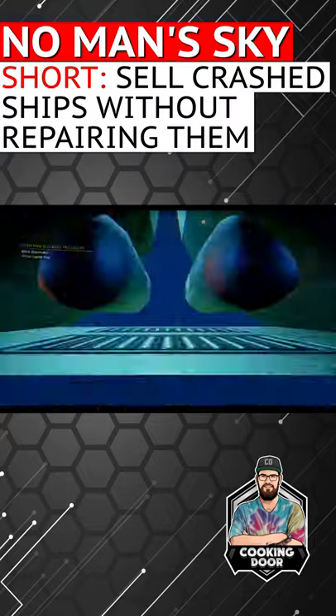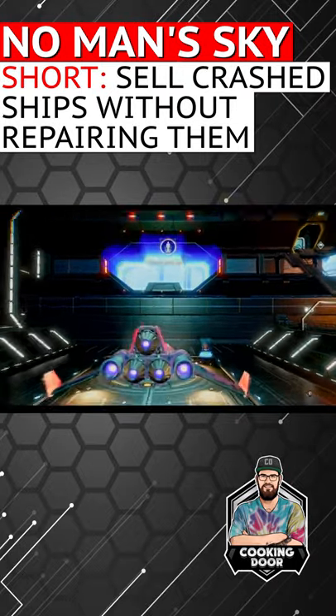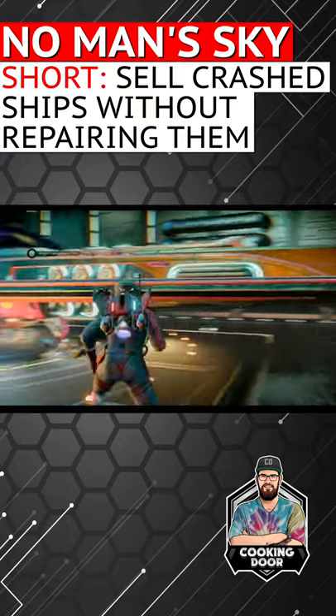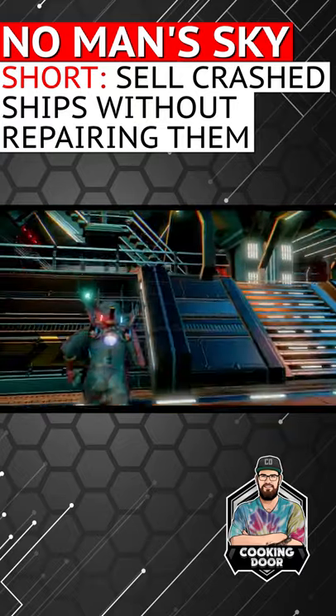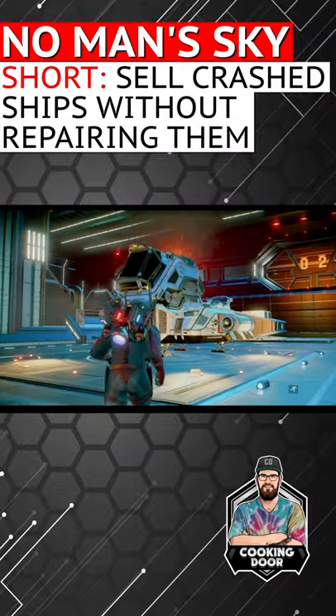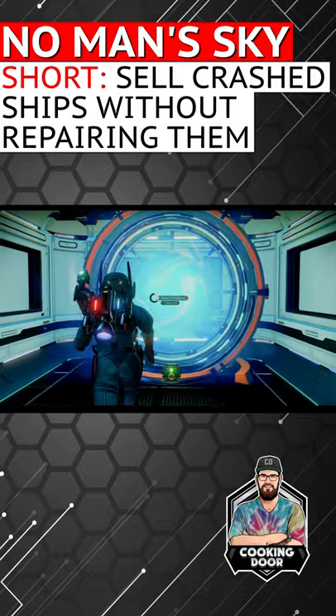Enter your freighter and reload the autosave that was just created. When you're back in, the crash ship should be parked in your freighter. Get in and out of it and use a teleporter aboard your freighter to warp into a space station.